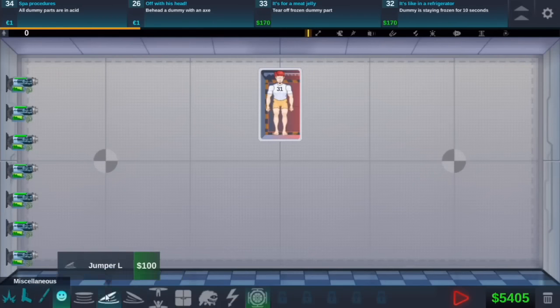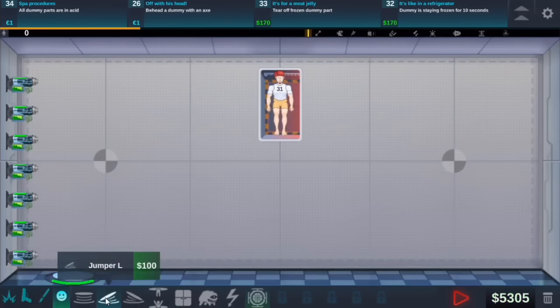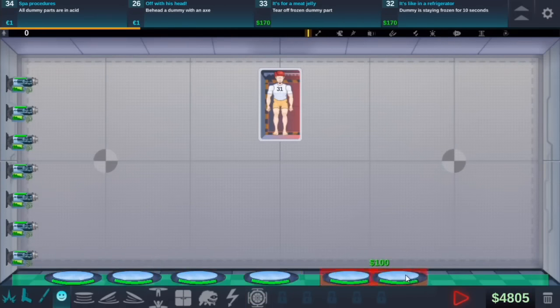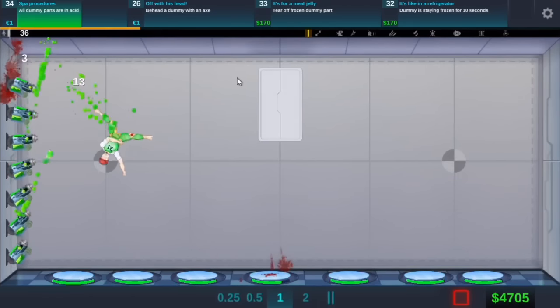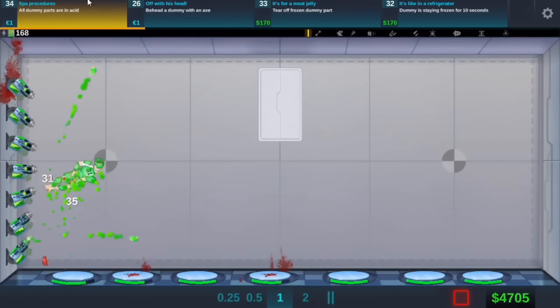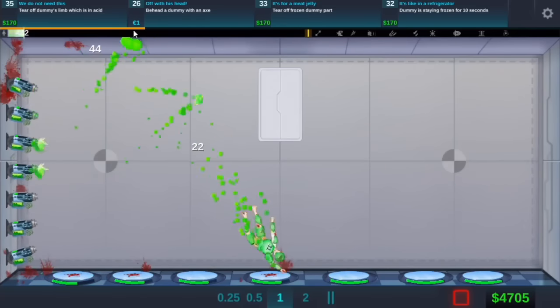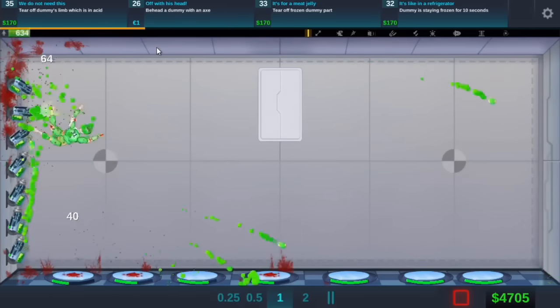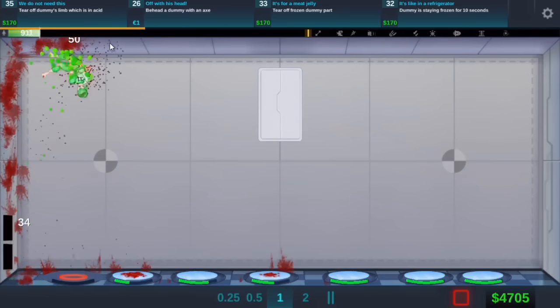Grenade thrower. Let's put jumpers. You weren't meant to go there. And then let's do the left ones all the way across. That should... oh, okay that was super easy. Really easy. Take off dummy's limbs with acid which is in acid - how do we do that?